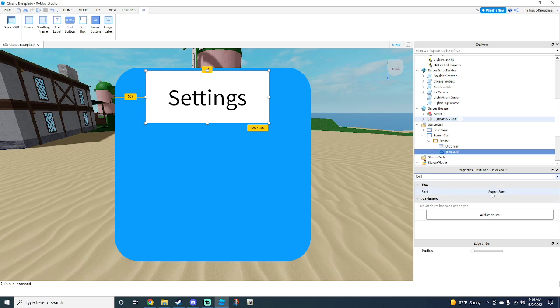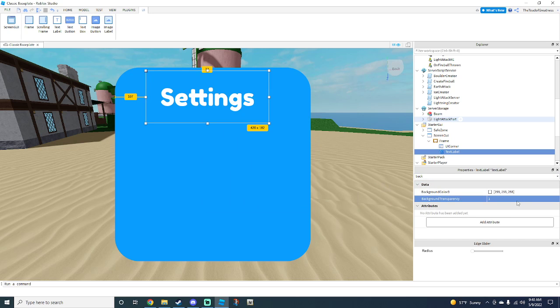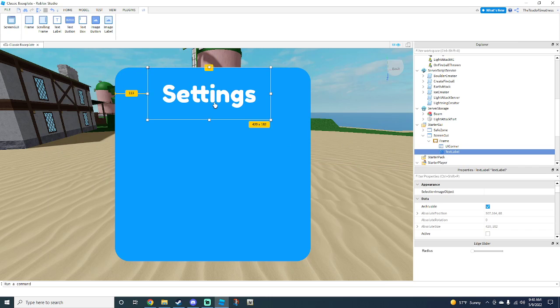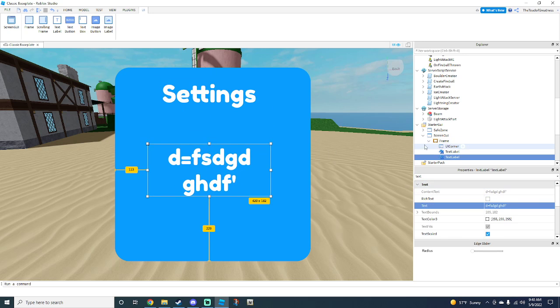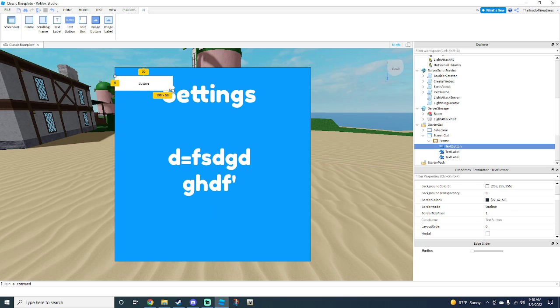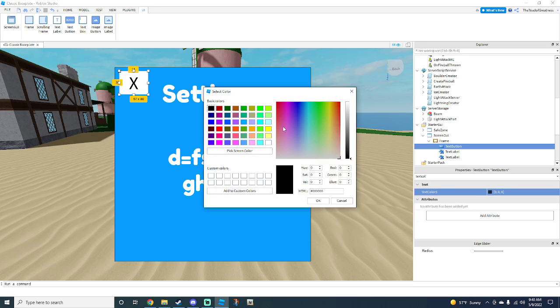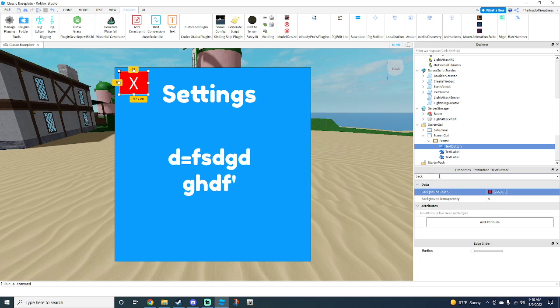Set the text to 'Settings' and customize it however you want — change the font, text color, and background transparency. I'm trying to make this video as short as possible. You can add more settings by duplicating this and changing the text. Then add an X button: go to the Frame, click TextButton. Change the text to a capital X, make the text color white, and the background color red.